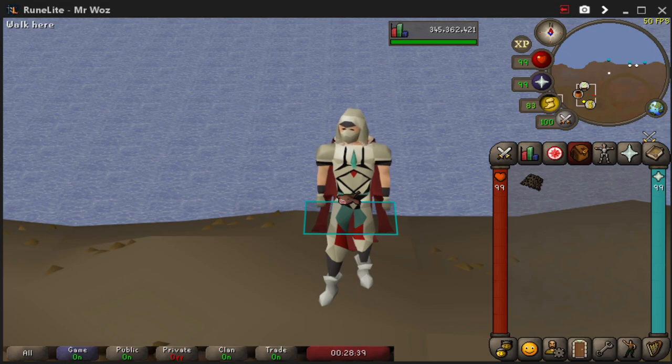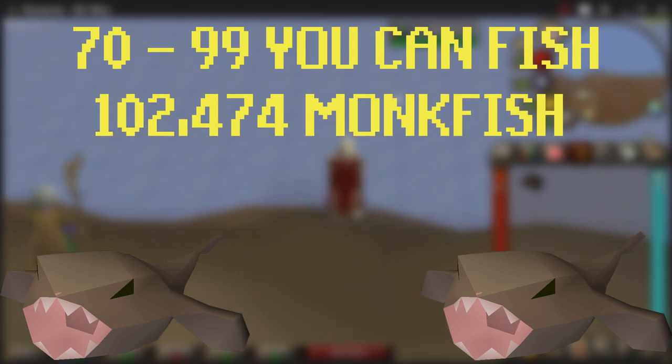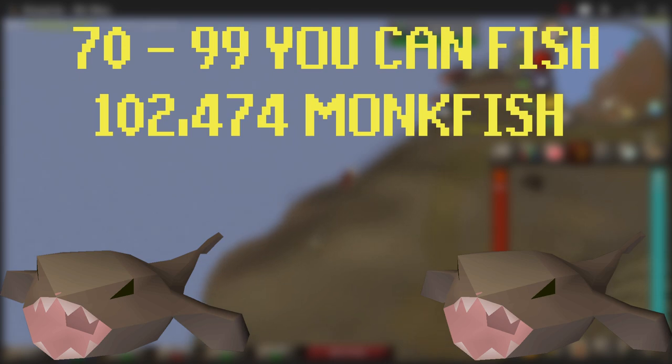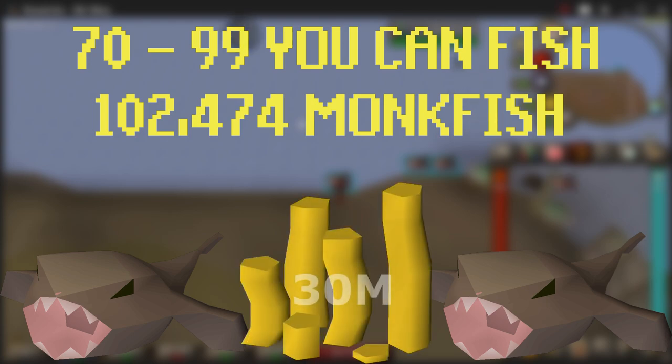From this point on there are a few options to get to 99, but don't worry — all of these will make you a nice profit. It's just about choosing the right method for yourself, and I'll give my personal opinion on what is best. From level 70 to 99, you can fish 102,474 monkfish. I know it sounds like a lot, but trust me, you'll make some nice profit. You'll gain around 35k XP per hour and around 100k GP per hour, and in the end you'll make a nice profit of 30 mil, which is not too shabby.